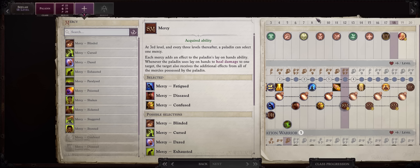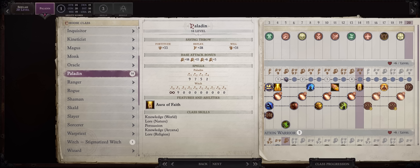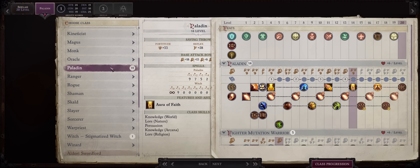Now I would resume progression into Paladin. For another mercy, Cursed. For level nineteen, Shield Wall at last. We'll also be getting Paladin level four spells — the best ones being Eagle Soul and Holy Sword. For the last level you have two options: go for Ranger and Demon Slayer, which is fitting for Scylla, for the plus two bonus to damage and attack rolls against demons. Or just take another Paladin level, which at the very least will grant your horse an extra level and another level four spell slot.